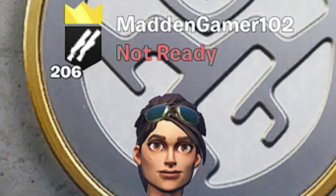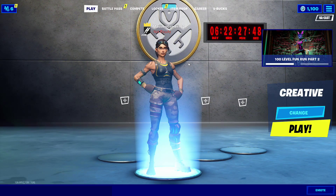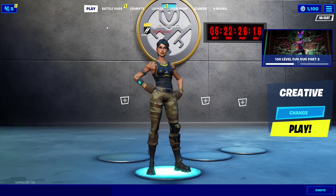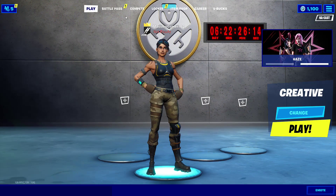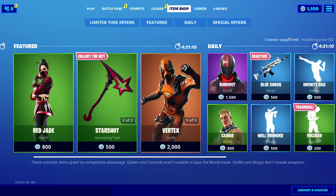What is going on guys, it is Tyler here back with another YouTube video. In today's video, I'm going to be showing you how to double edit faster on controller in Fortnite. Before this video starts, go ahead and slide over to the item shop and use code managamer102 in the item shop.